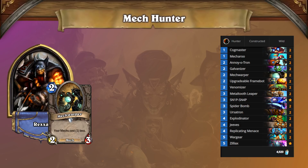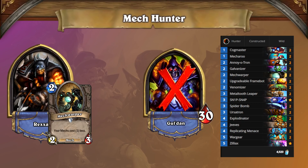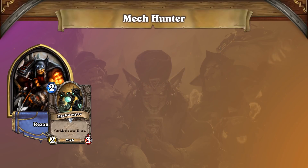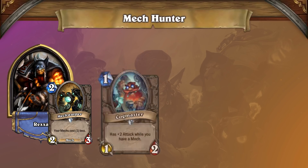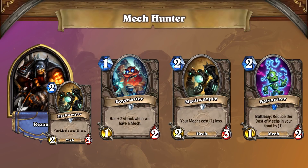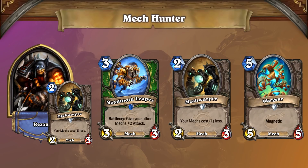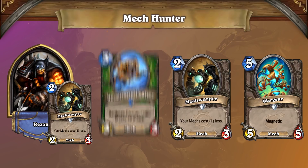Moving on to Mechhunter. Combo decks are great and all, but what can you do with Snipsnap in Wild that doesn't involve playing Warlock? It turns out, Snipsnap is great even if you just want to play on curve and go face. Snipsnap represents a serious upgrade to Mechhunter, which is one of the more popular aggressive decks on the ladder. Facehunter is a classic archetype that's all about playing early threats and going face, and the current Mech version delivers with a blistering curve of Cogmaster into Mechwarper and Galvanizer to pile on minions quickly and buff them until they're out of control. Even the lowliest mech can become a massive threat thanks to the magnetic mechanic. Since any minion with magnetic virtually has charge, Mechhunter is in a unique position to take advantage of the full range of Snipsnap's abilities.